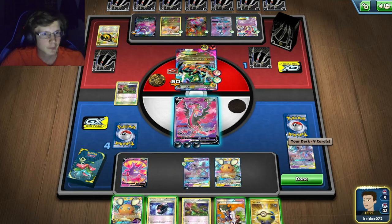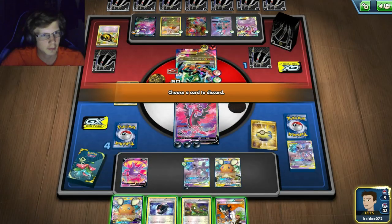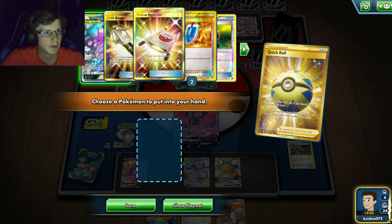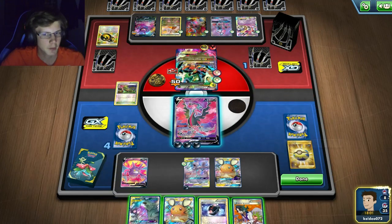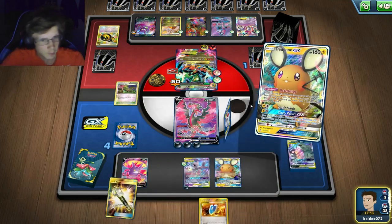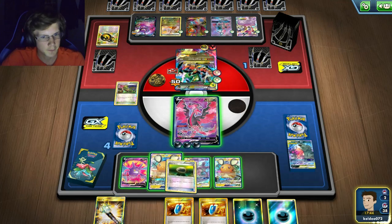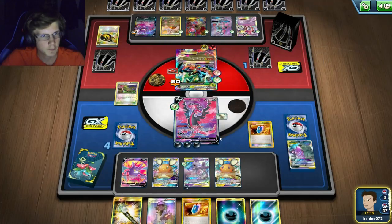I'll just attach. Should I Sycamore? This game is going to be over soon one way or another. I'll Diancie — I should get it. I won't Compress, I'll just do that and be left with like two cards. As long as those aren't both VS Seekers it'll be fine — okay that is good. I can N again, which puts more stuff in my deck. I don't need a Field Blower.